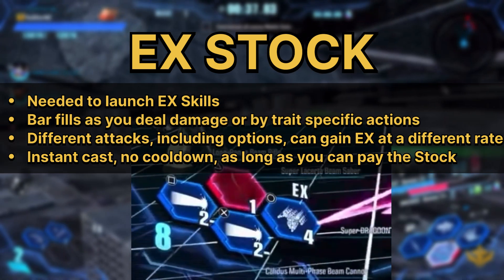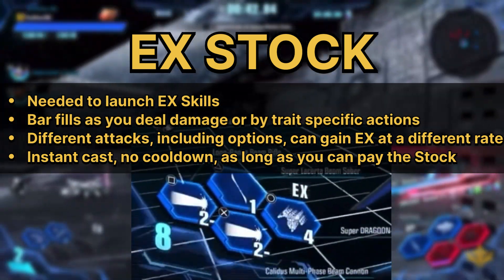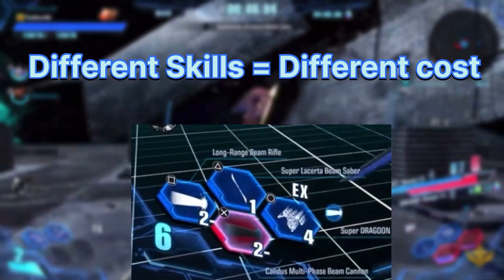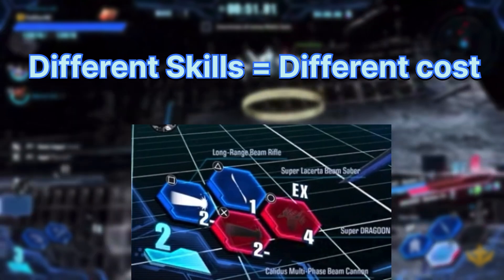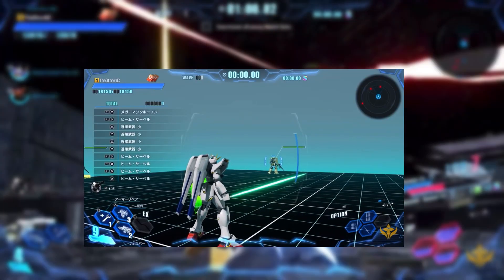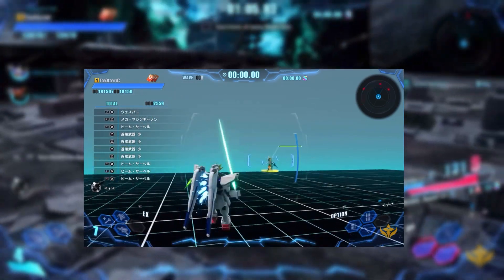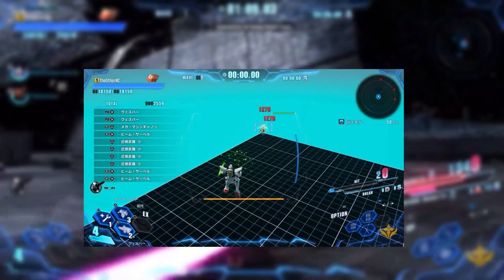EX stock is essentially what you pay to cast your EX skills. It can be raised and filled different ways, and will deplete based on the cost of each EX skill every time you use it — different skills have different bar costs. Generally, big fat beams can be held and channeled to feed more stock into them for more damage and duration. There are also unique ones like F91's back-mounted VSBRs that can be channeled the same way for additional hits and damage.